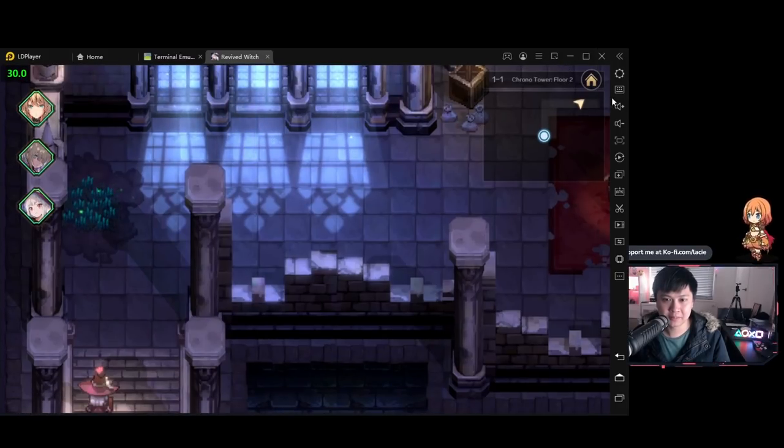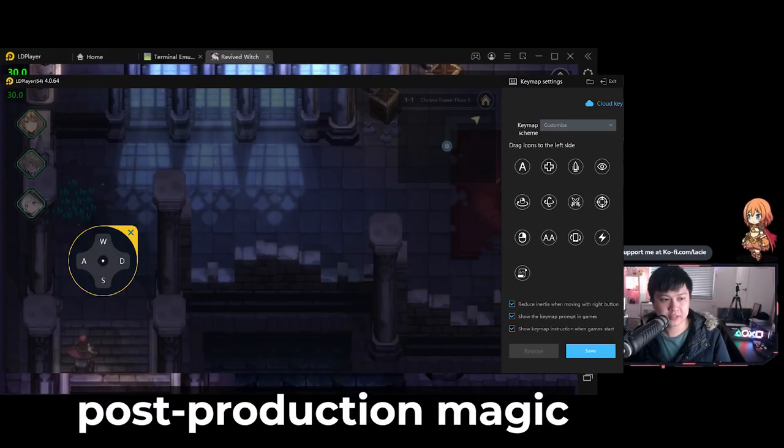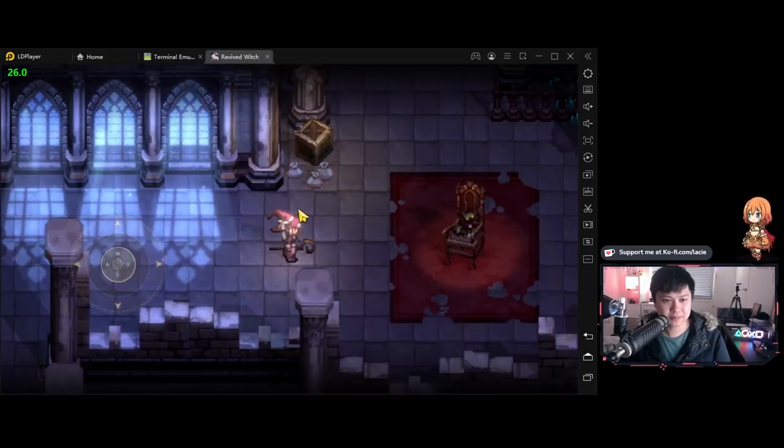Before we go anywhere else, I want to try setting up key bindings. I'm going to drag this onto here — essentially it's just a WASD setup that's going to allow me to use WASD to move around. I've done the WASD setup and as you can see, it looks like it works. That's pretty handy.